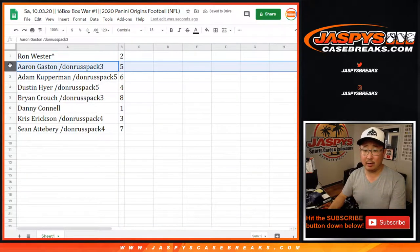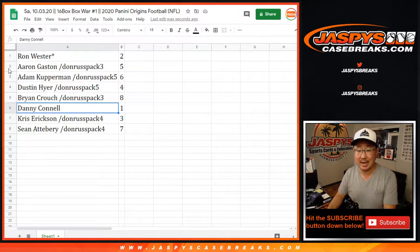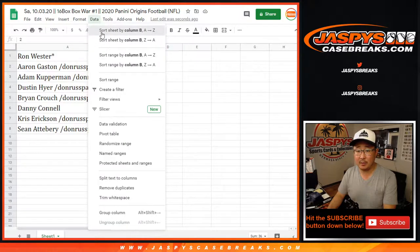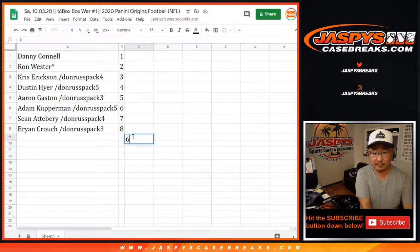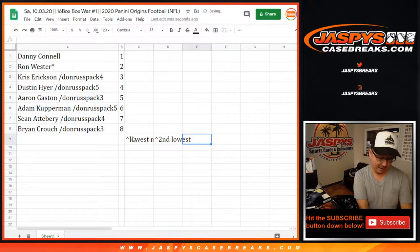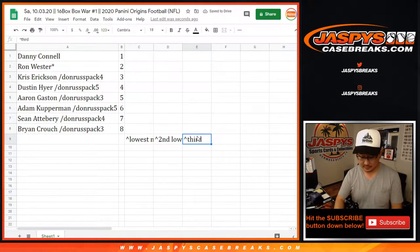So Ron has box two, Aaron with box five, Adam with box six, Dustin with box four, Brian with box eight, Danny with the first box, Chris with box three, and Sean with box seven. Looks like the people who bought their spots straight up have the first two boxes. We're going to keep track of the lowest number, second lowest, and there could be a third — we may need another tiebreaker.